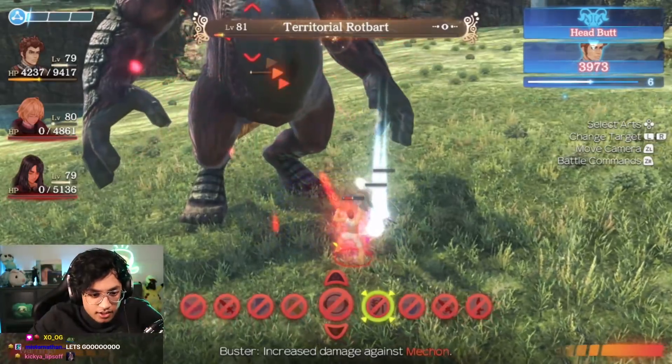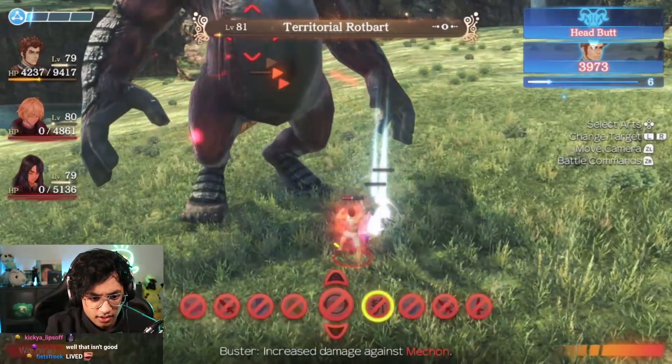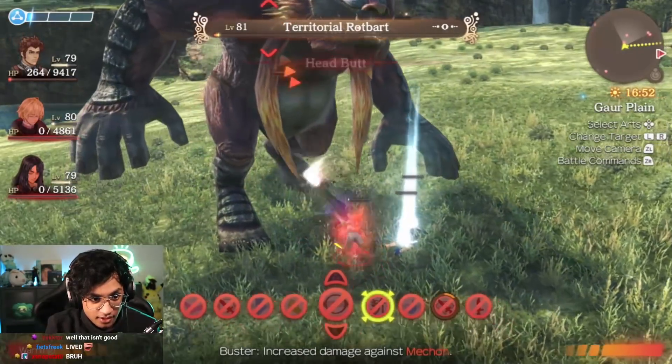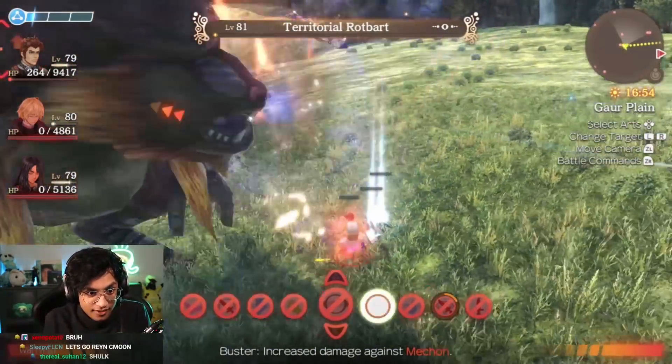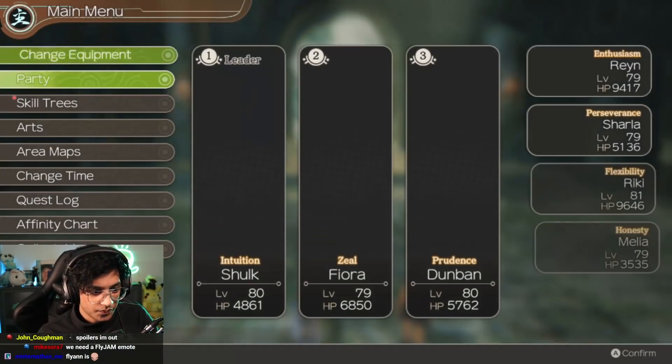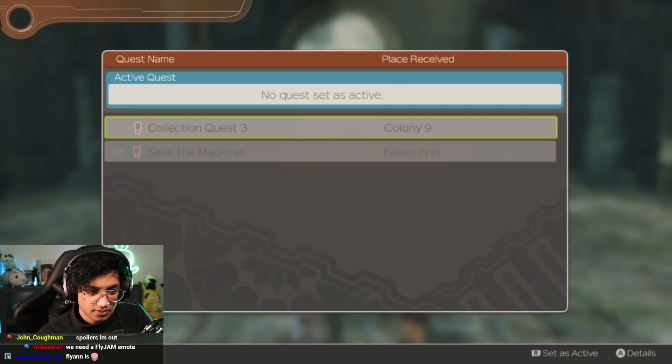With this glitch you can play through the game in New Game Plus with completely random abilities. Rein with Dunban's moves? Sure. Shulk with Melia's abilities? Why not? In this video we're going to be going through how to get this setup, we're going to test out some stuff, and we're also going to try out a randomized build and have some fun with it.